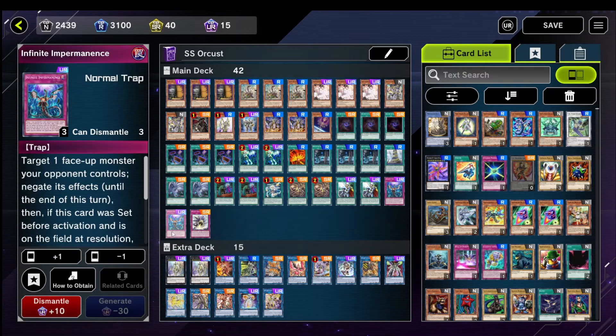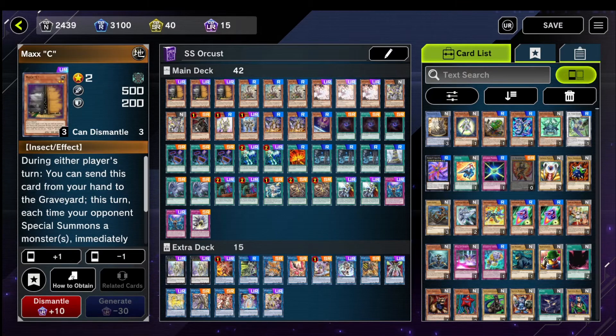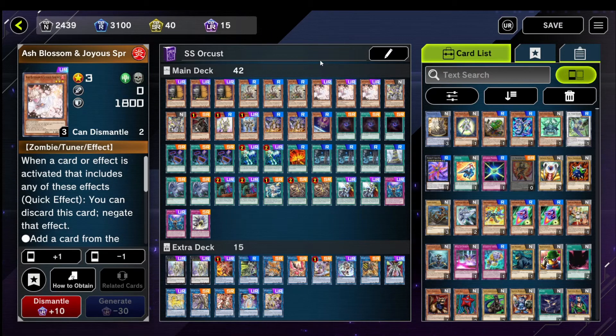2 Imperm because it was already getting pretty big in terms of the deck size. Imperm is an okay hand trap — it's not as impactful as Max C or Ash, but it's a pretty good hand trap regardless.